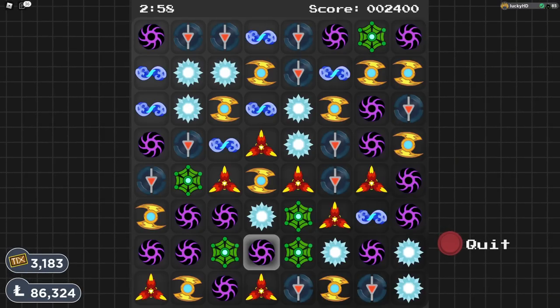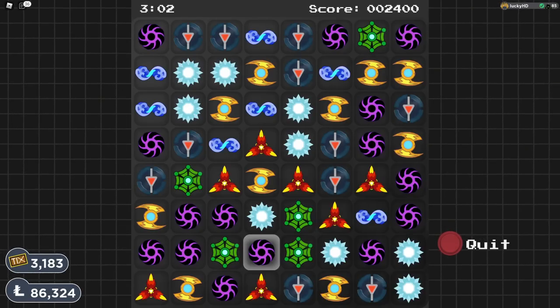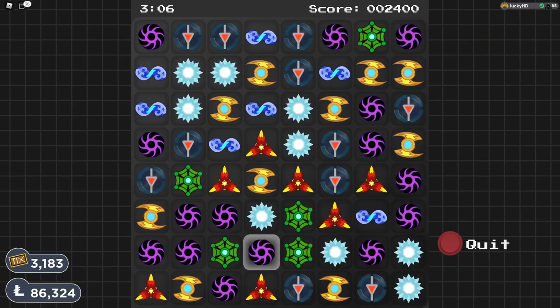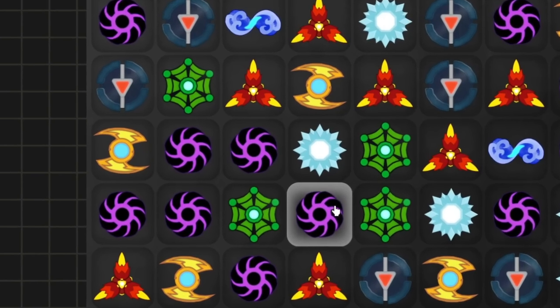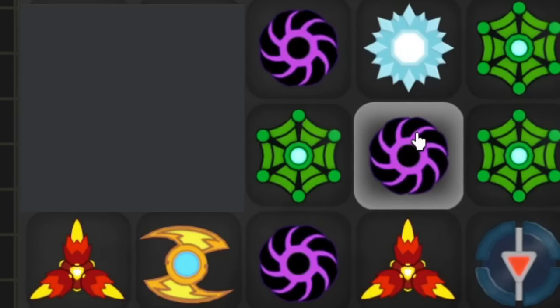Heading over to the Disc Drop minigame, there are a couple of things that you obviously want to look out for. The first of which is going to be what I like to call a vertical switch, and the second is what I like to call a horizontal switch. So as you can see right here, if I move this Shade Disc where this bug disc is, it is going to make a combo, which is definitely what we want. If I move this Shade Disc over here, it is going to make a three pattern up — so there's going to be three Shade Discs stacked on top of each other. That is going to be a vertical switch.